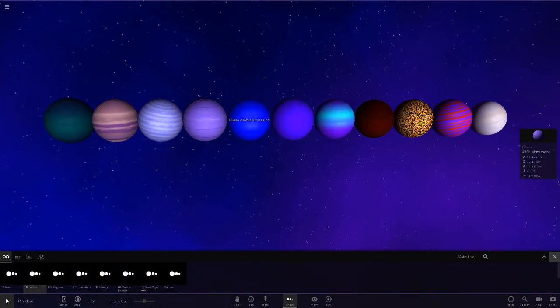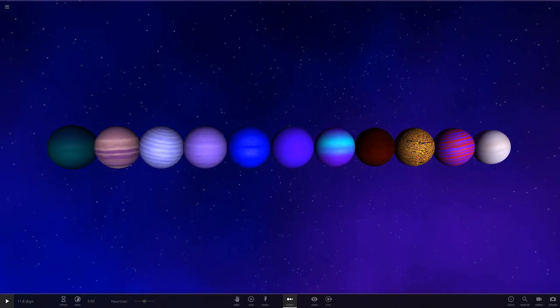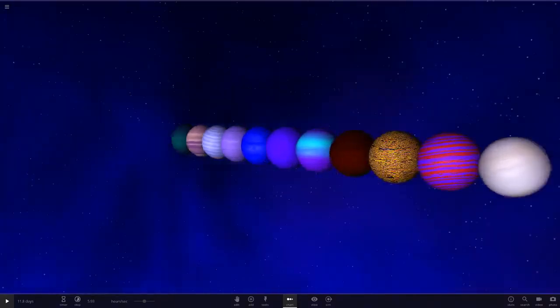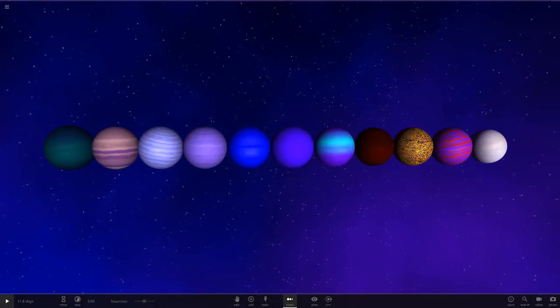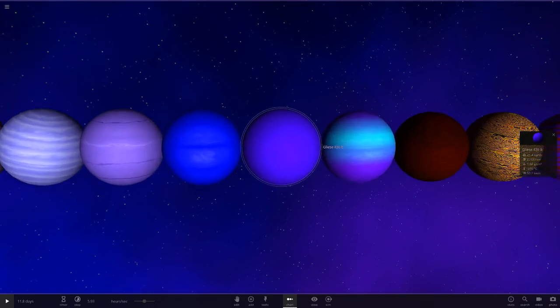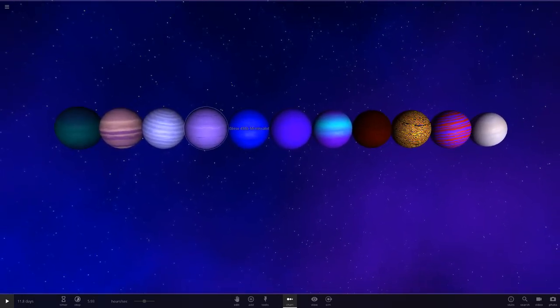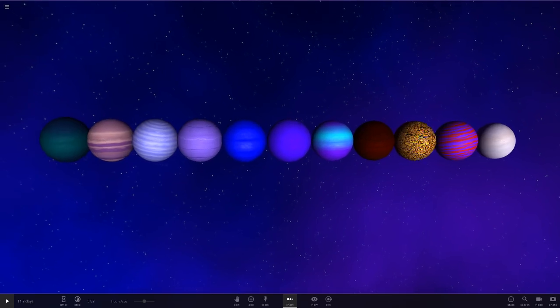That is it for Gliese 436b - really cool and well done to everyone. We've never had this many in one video before, so that's definitely a new record. Let me know which object you think is the best in the comments or on the live chat, because this will be a premiere as usual. I'm interested to hear your thoughts - we've got a ton of different object colors so it's basically up to personal preference.